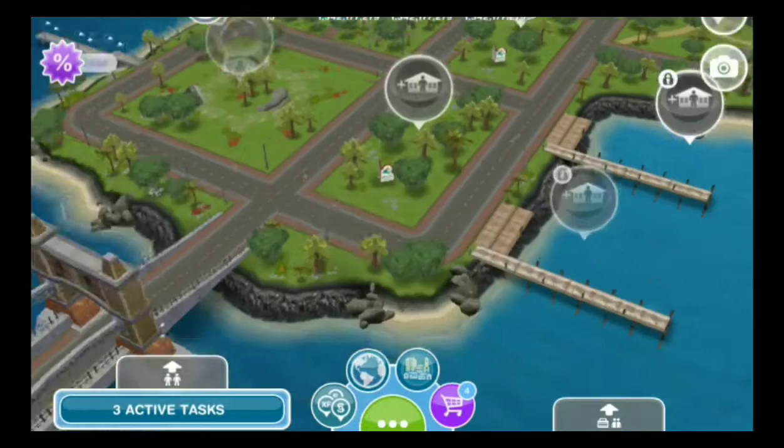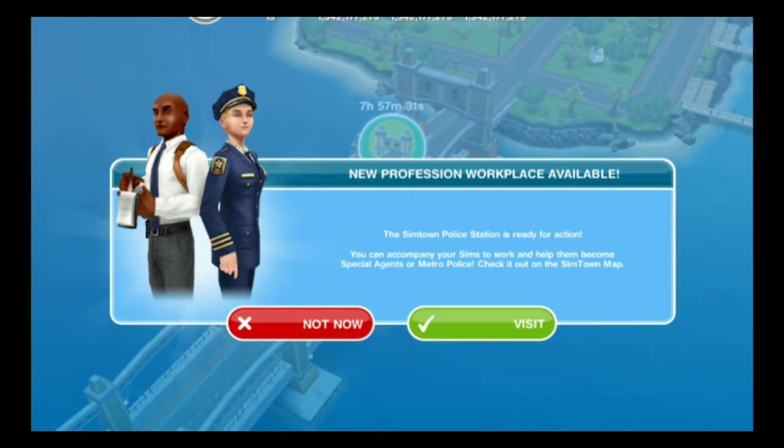These pop-ups keep coming up — before I got through, it was the one with the actors and actresses, and now there's a new professional workplace which is the police station. Anyway, we're on the mysterious island, and we're going to tap on the monument.